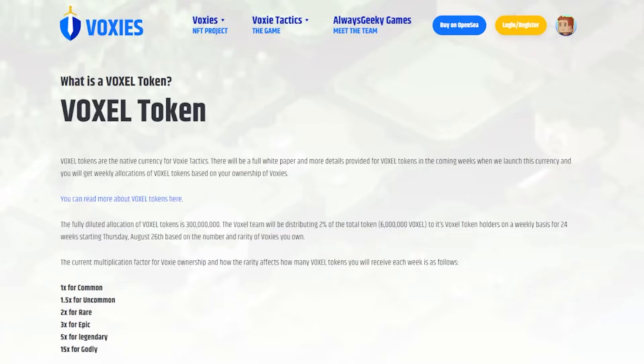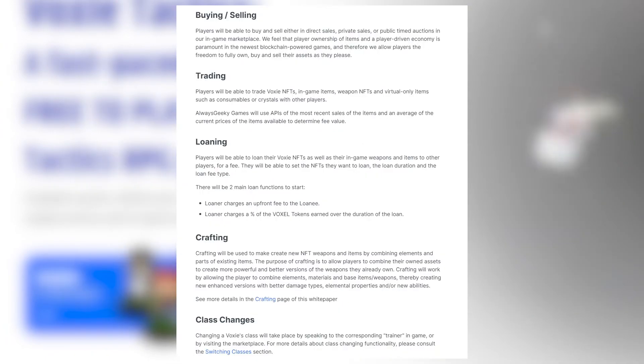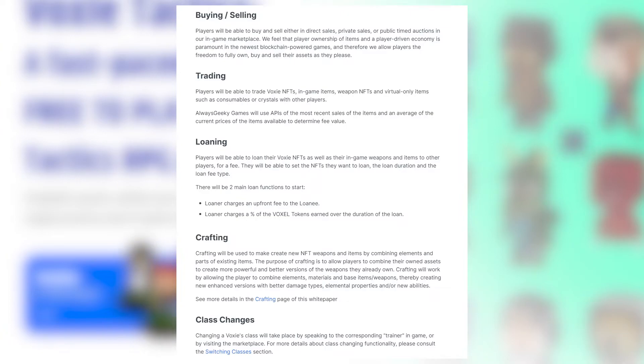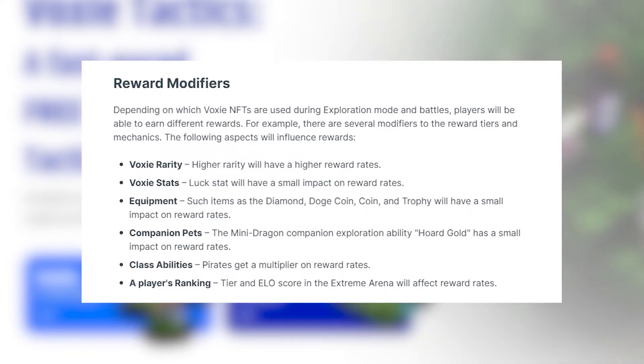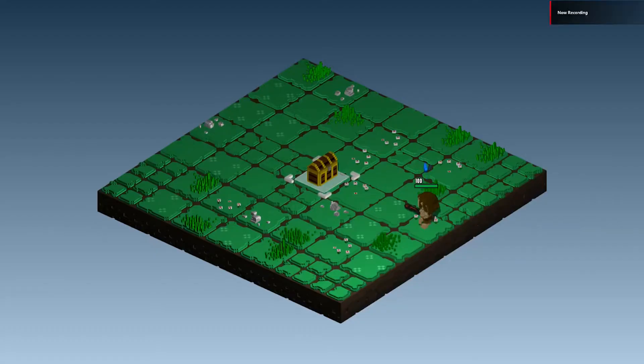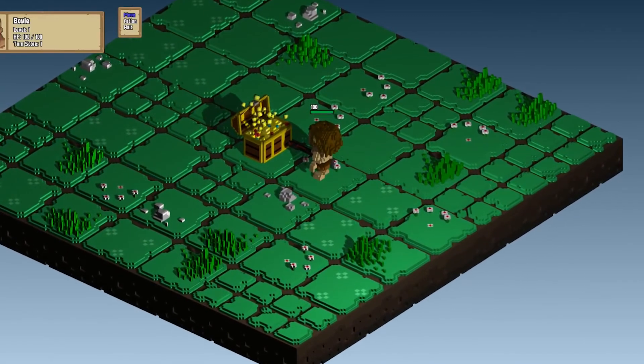Now let's get to the tokenomics. The game has one token, the Voxel token, which is the main token of the game with a total supply of 300 million. Players can earn Voxel by playing the game, winning fights, completing quests, and by selling on the marketplace. Voxel is used for buying items on the marketplace, for loaning Voxy NFTs, crafting new NFT equipment, changing classes, and for recruiting new Voxys. It is also used as the fee for entering the arena. Voxy NFT owners have boosted earnings for Voxel when in-game. I just hope they can keep the economy healthy with a good burning mechanism, since it is a one-token system.